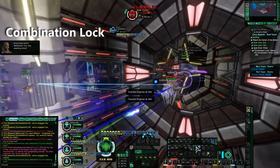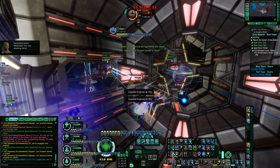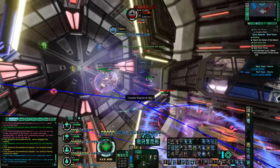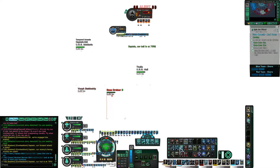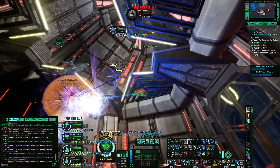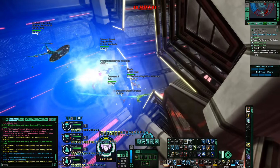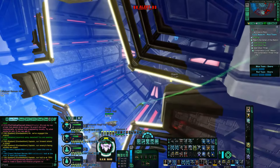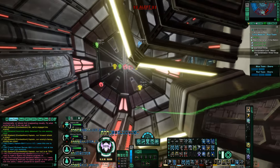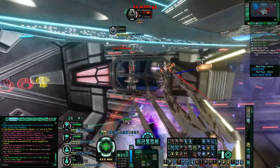Combination Lock is tricky and time consuming, and I think even an organised team here will struggle. Essentially, the unlock sequence is displayed on the door, and the icons you need to activate are spread around the room. Choosing the right sequence will unlock part of the door, and this must be repeated about three or four times. I recommend the fastest ships in your team do this either solo or two-person, while the others draw threat from the NPCs.